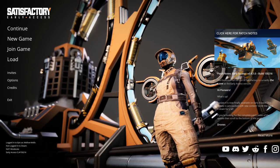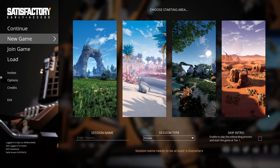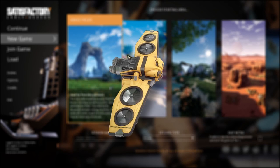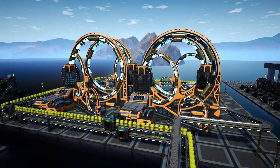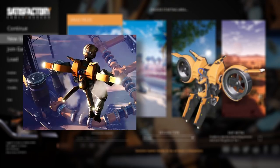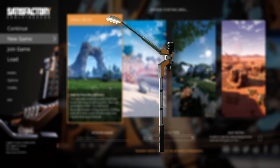I absolutely love Satisfactory and I spent so many hours in this game. With the recent release of update 4 — well, it wasn't recent but it just came to early access — they added drones, some nuclear things, a big thing I don't know what it does, zip lines, a hover pack, and lights. Lights are insanely helpful.